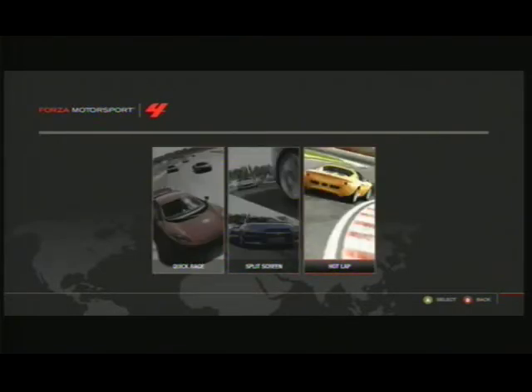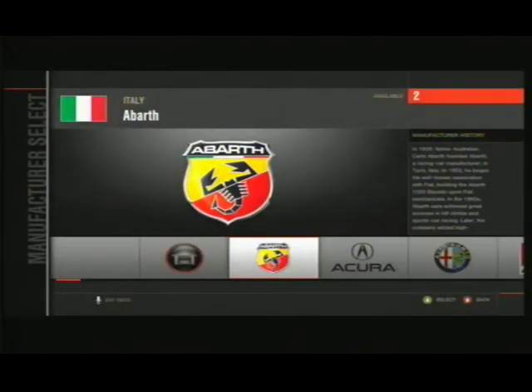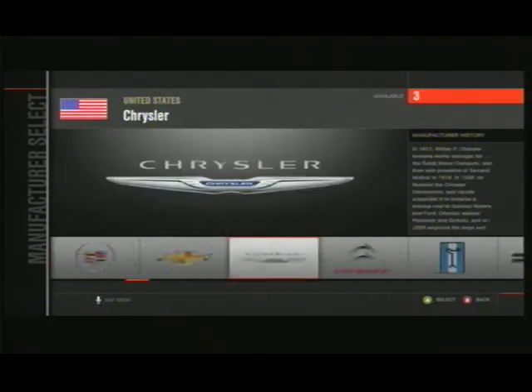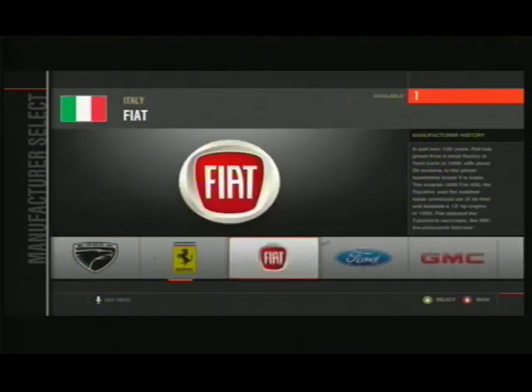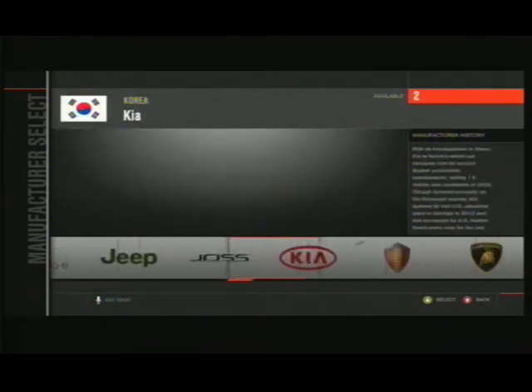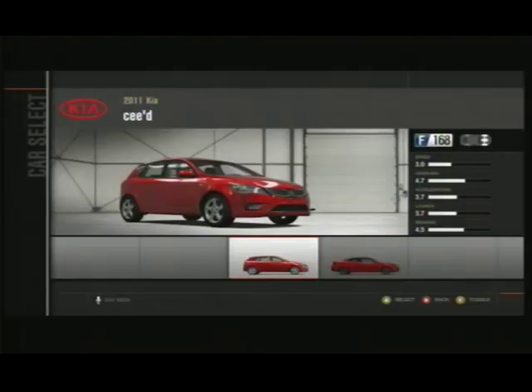We are doing the Perfect Turn and the Star and the Reasonably Priced Car. And now for this one, you want to have the Kia C apostrophe D. You need to go to Freeplay and Hot Lap first. You need to go to the Kia C apostrophe D — as Top Gear call it, although it's known now as the Kia Seed. I don't know why they don't just spell it S-E-E-D, like the plant seed. That would be a lot better.